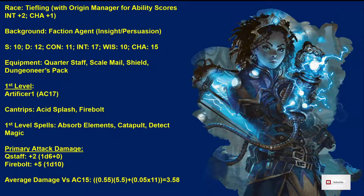Our primary attack damages are going to be a Quarterstaff — at this point we're only +2 to hit based off Strength and our Proficiency Bonus. We're taking the Quarterstaff for something later on, and we can hold it with one hand for 1d6+0. The other option is Firebolt, which is +5 to hit at this level and does a straight 1d10 damage. The average damage versus an armor class of 15 with Firebolt is 3.58, or rounded up 3.6.